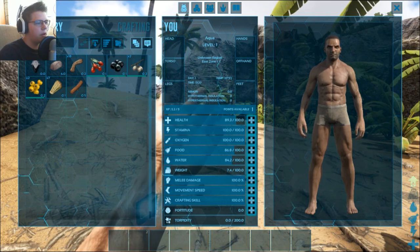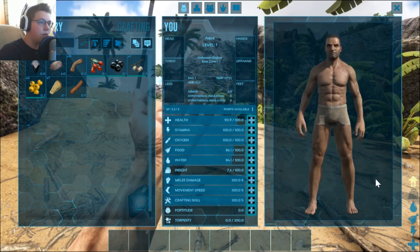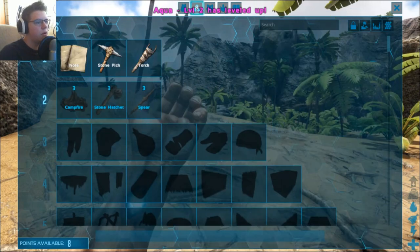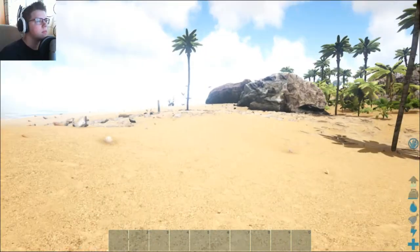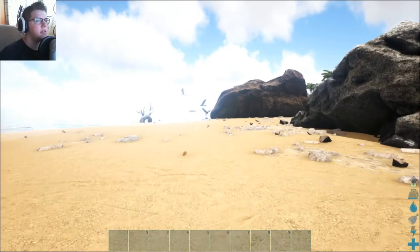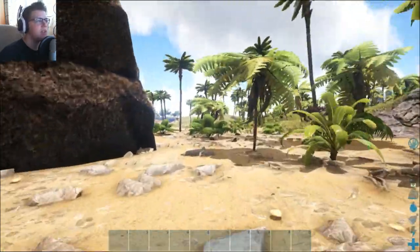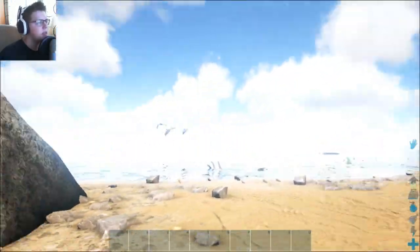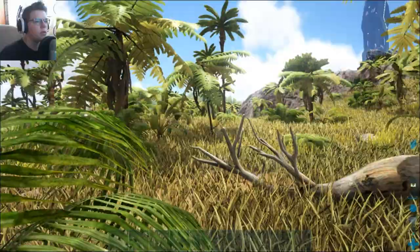Let's level up our food — level two, okay cool. I can see what look like dragons up there, but these aren't dragons or dinosaurs, I think they're like pterodactyls, right? Yeah, somewhere up there. Let's go into the grasslands.